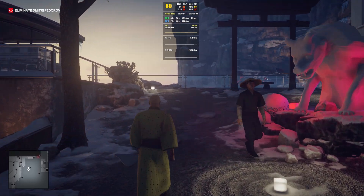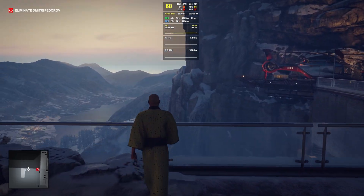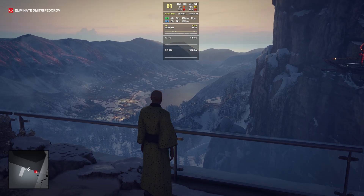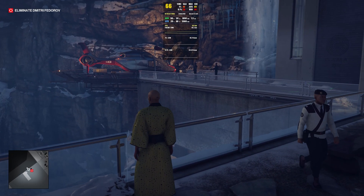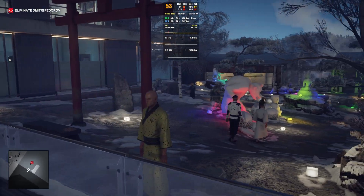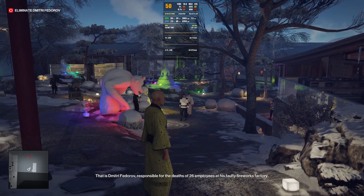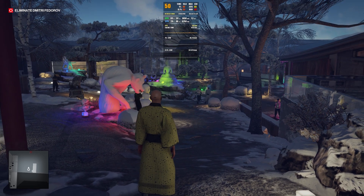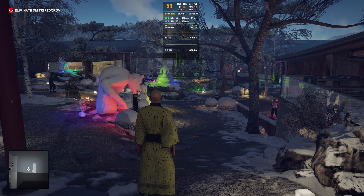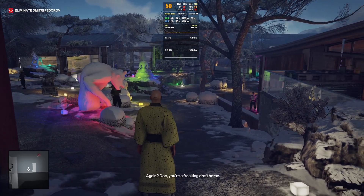Frame generation is used by default only on 40 series GPUs, but now with this mod using FSR 3 — and I know some people might find this controversial — we are using FSR 3 through the DLSS frame generation pipeline as it's called in the game. Technically we are using FSR 3, but it's labeled DLSS because we are tricking the system into thinking we have a 40 series GPU instead of a 20 or 30 series.